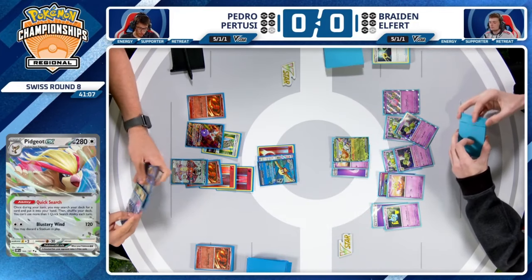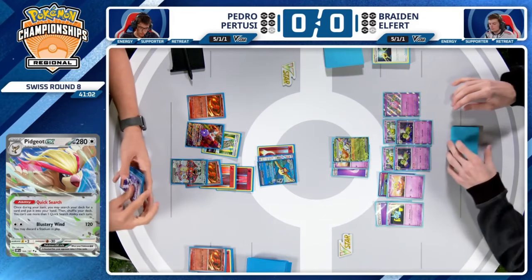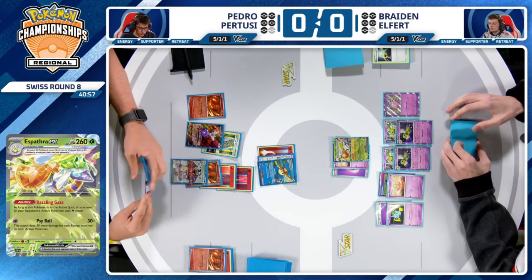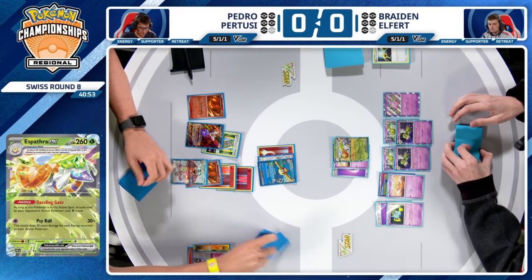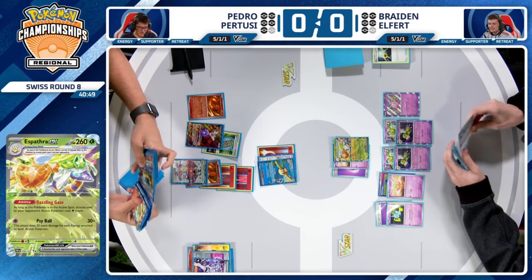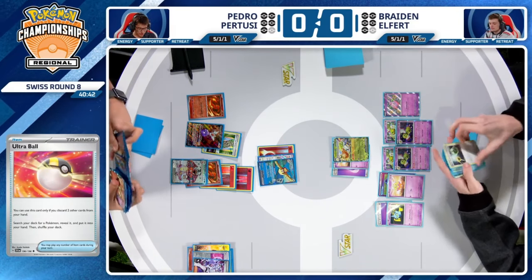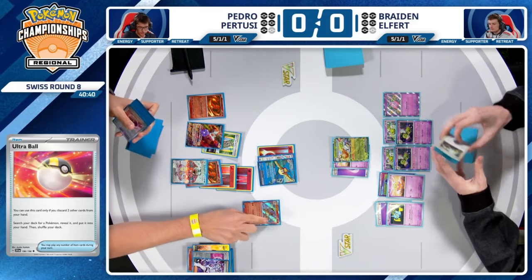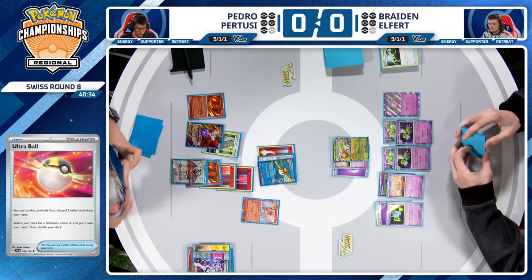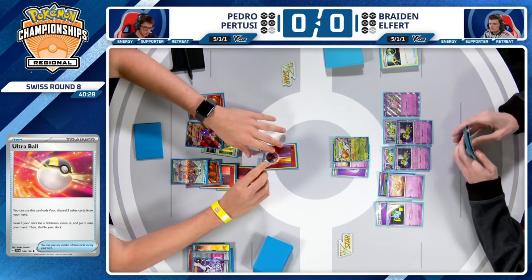The things that make Espathra annoying include its powerful ability, Dazzling Glaze. As long as it's active, attacks used by your opponent's active Pokémon cost a Colorless energy more. So if Pedro wants to attack, he's going to need quite a bit. Charizard attacks cost a bare minimum of six energy, and having to dedicate half to a single Charizard to attack without even getting a KO is not ideal. It also synergizes with its own attack — forcing your opponent to need more energies powers up Sideball for extra damage.